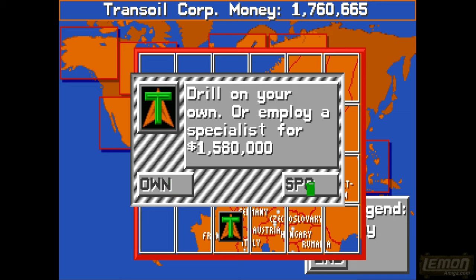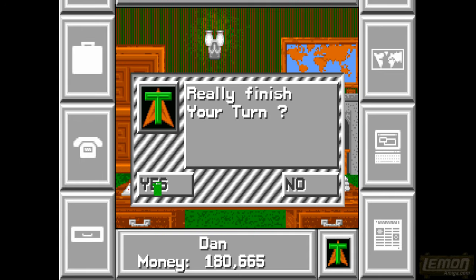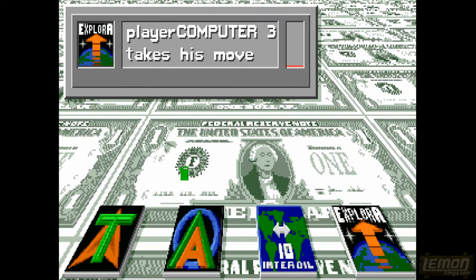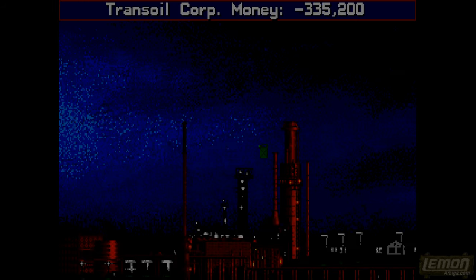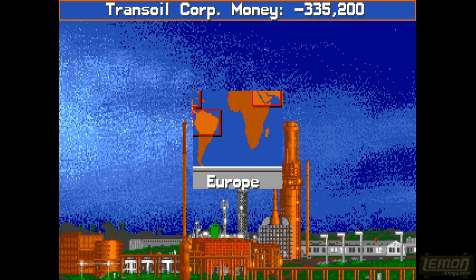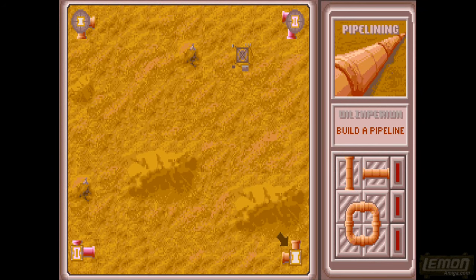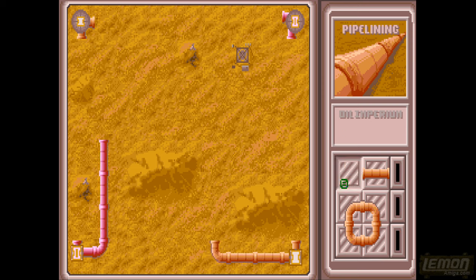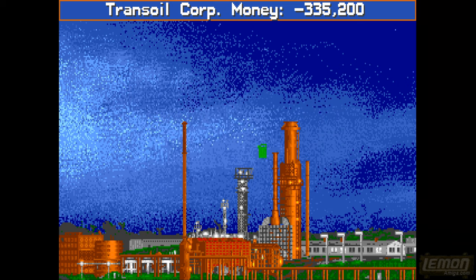A few of our oil fields have burnt down, which has actually increased the value of oil in Alaska - that gives us two million, just enough to drill in France. We can't drill here because we haven't bought the land - we have to pay the concession, then buy the oil field. You have to do everything by the book. There's so much oil available in southern France, and because we're the only ones here, if you spread out around the world and get yourself in prime locations before the computer, you can milk these areas with only three oil wells in each.